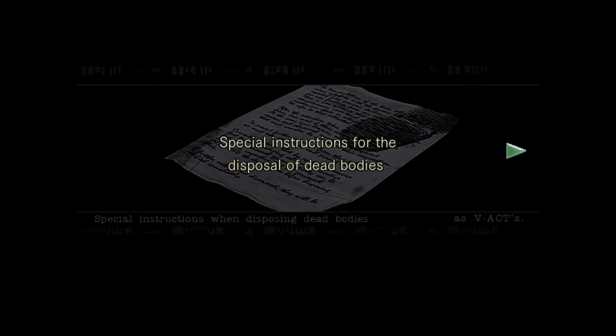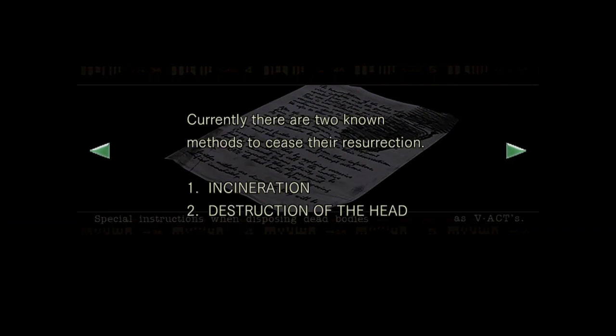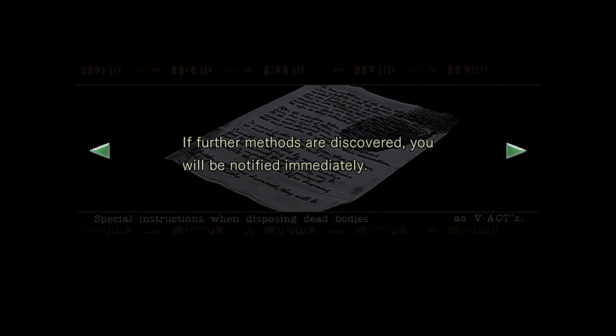What is this that we found? I was just clicking and we found special instructions for the disposal of dead bodies. We have new information regarding those beings — they may appear to be dead, but in fact they are able to come back to life. However, there are ways to prevent them from becoming active again. Currently there are two known methods: one, incineration; two, destruction of the head. If further methods are discovered, you will be notified immediately.